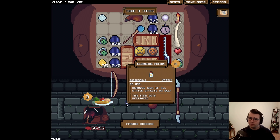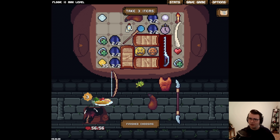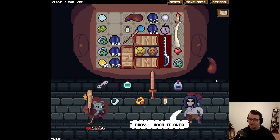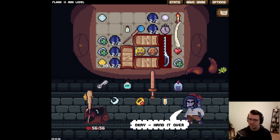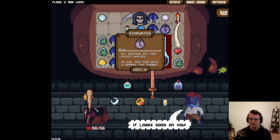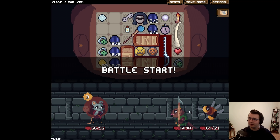I was looking for this — removes 100% of all status effects on self. Something I want to save for the future. I can just sell some random garbage at the shop. It's the Rogue's Mask. This can be used to give myself a dodge. I don't know if this works on poison — I'm a little bit curious about whether or not this will work against poison. It might, but it also might not. I could just run to this fight, use a key, and then carry on.